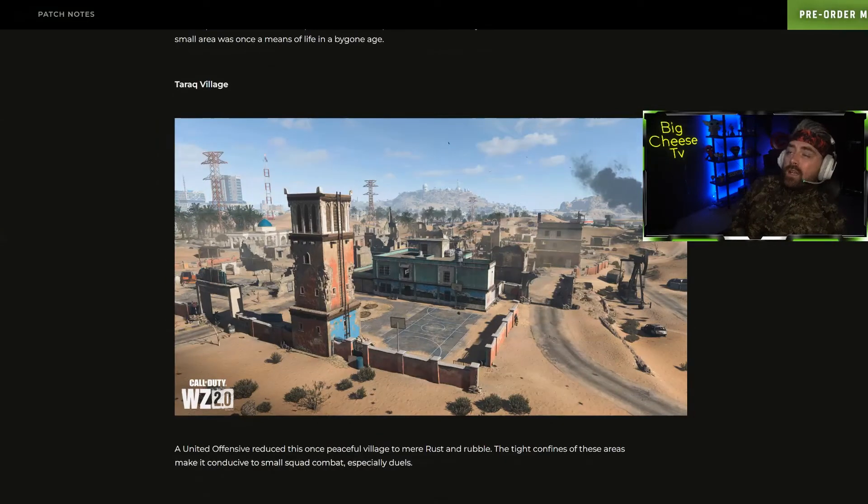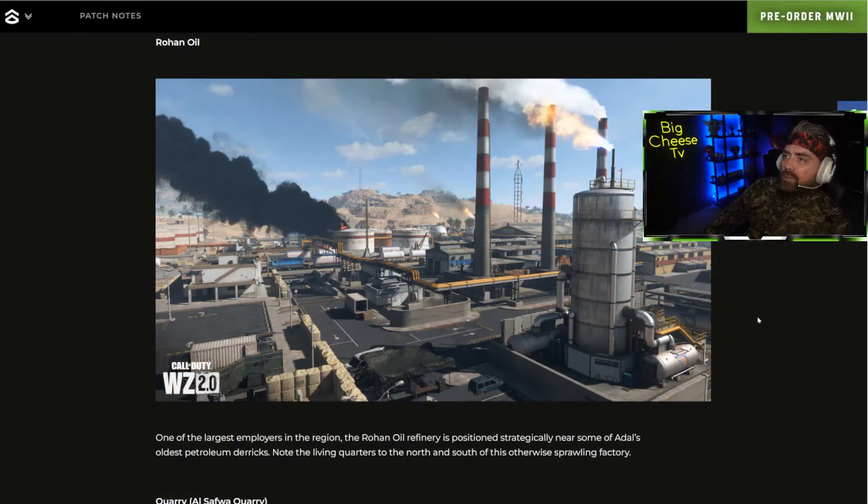The next area is called Tarak Village. It just looks like a run-down abandoned village, nothing we haven't seen before. There are a couple of nice-looking multi-story buildings. One thing that does stand out is a little power tower with a long ladder up — obviously there's no cover up there, but it could be a good vantage point, especially if you come into the final circle.